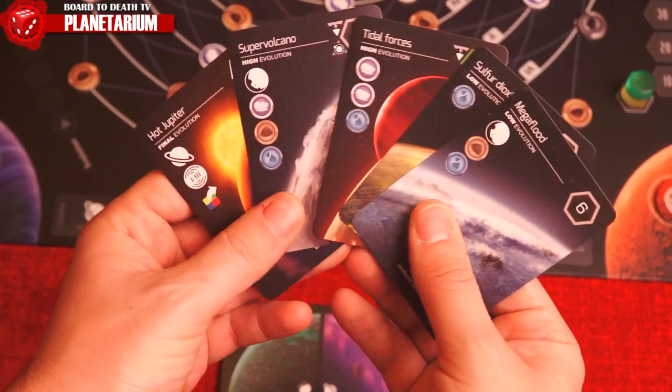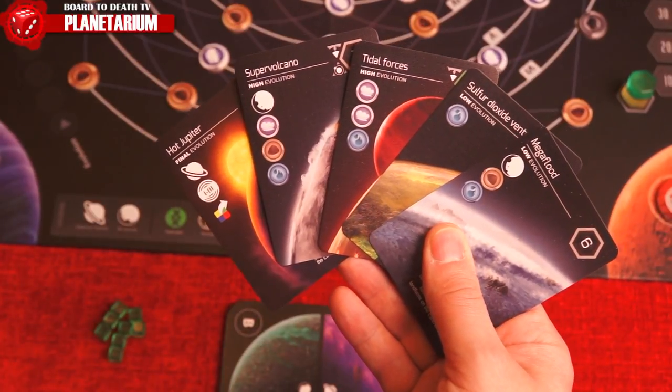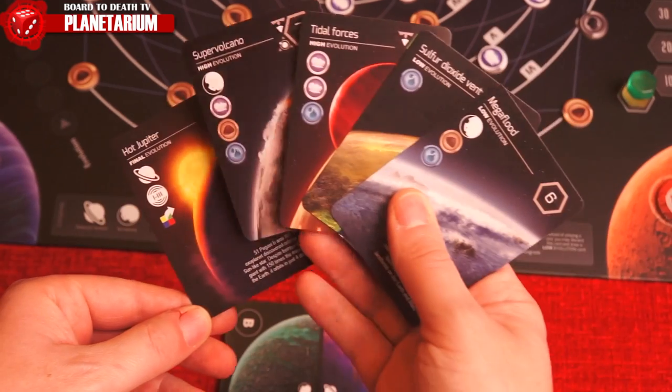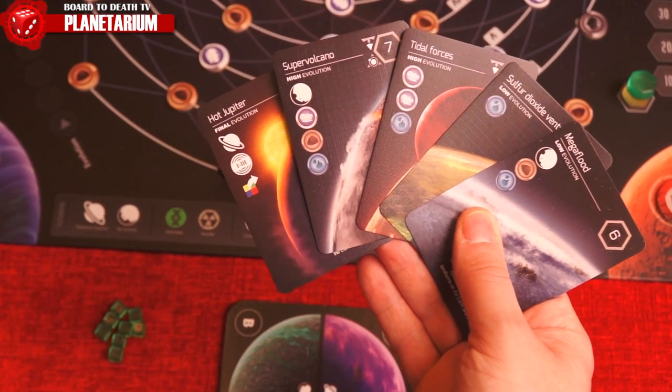You'll discard one of your final evolution cards. Evolution cards are objective cards — low being easiest but worth less points, high being a little harder but worth more points, and final ones are for end game scoring only. A player's hand size is always five cards.